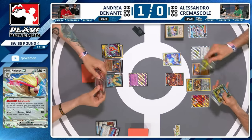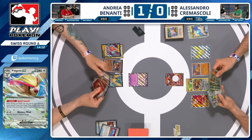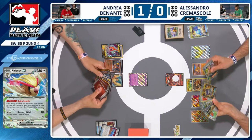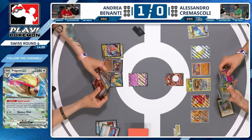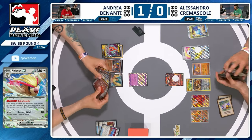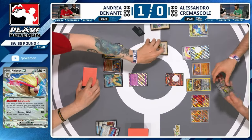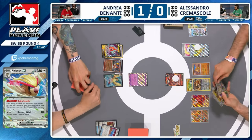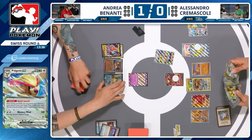We pass things over to Alessandro who finally gets a Pidgeot into play — we call this Pidgeot control and we finally see why, 35 minutes into the match, we get our first Pidgeot for Alessandro. Is there any useful supporter here? Arven could give access to Forest Seal Stone. Miss Energy onto Pidgeot — actually one of your better attackers, definitely one of the tankiest. The 120 damage can take out some smaller support Pokemon. Mimikyu's gone down, but Mimikyu doesn't take prizes very fast.